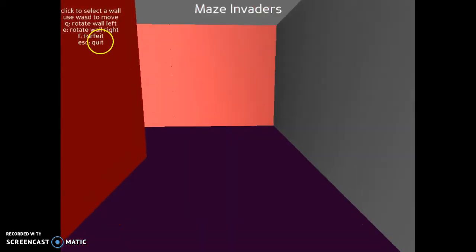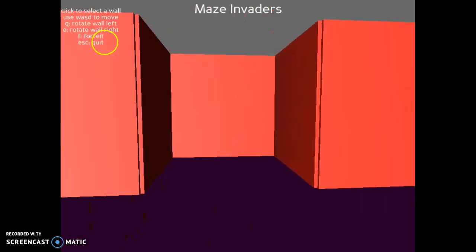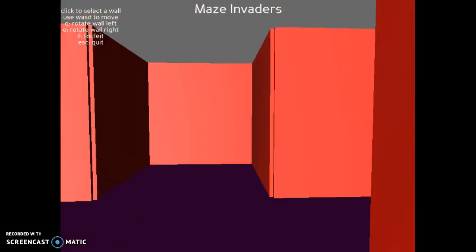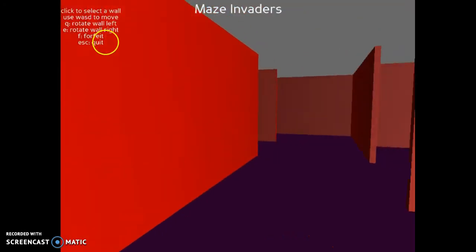For demonstration purposes, let's start with no enemies. You move around the maze using the W, A, S, and D keys, and you move the camera using your mouse.